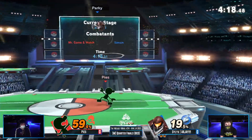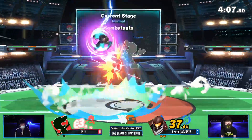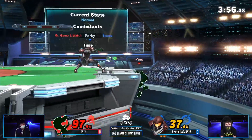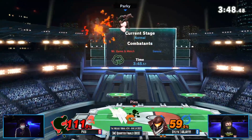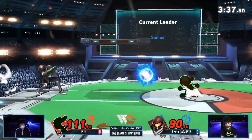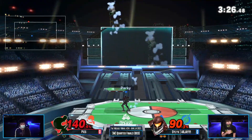There's the mid-range charge shot — it doesn't kill but it pushes Pies off stage, almost got a nair there. Charge shot going over up B, covering RJ's options — that was pretty good. Bomb, charge shot, fair kind of covers everything on the ledge at 97%. Small charge shot, we see Pies shielding it — I'd like to see more buckets but maybe Pies knows something I don't. Waiting out the charge shot, up throw — yep, that takes it. Archer takes game one.